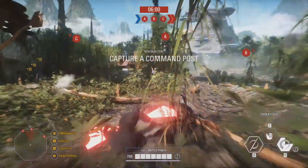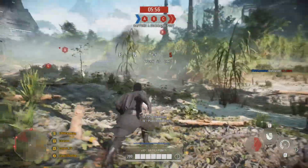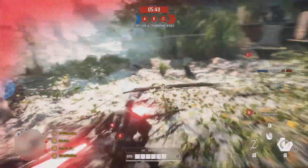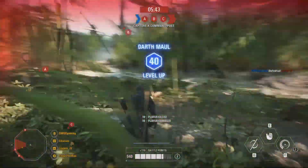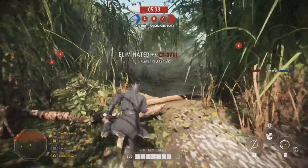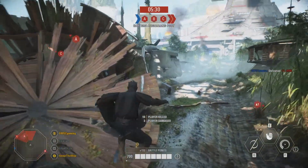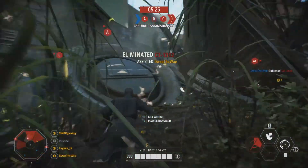Moving next to the Maul Kenobi emote, this timed quest is called Exact Revenge, and the objective is to capture 15 command posts on the new Felucia map in the game's Capital Supremacy mode. It's crucial to note that the objective can only be completed in Capital Supremacy — despite the fact that you can capture command posts on Felucia in the co-op game mode, only Capital Supremacy captures will count towards this objective. You're only required to assist in the capture of 15 command posts, so you don't have to worry about capturing a command post all by yourself.